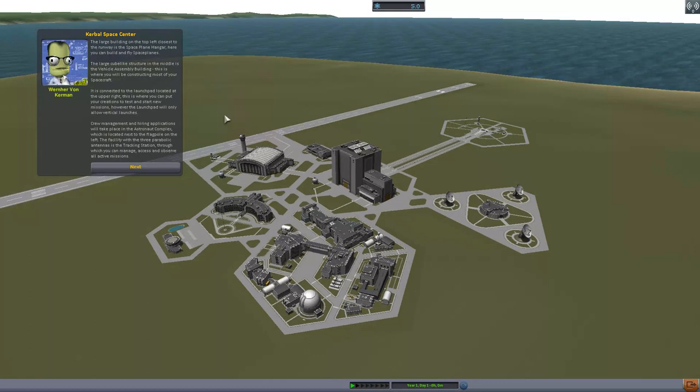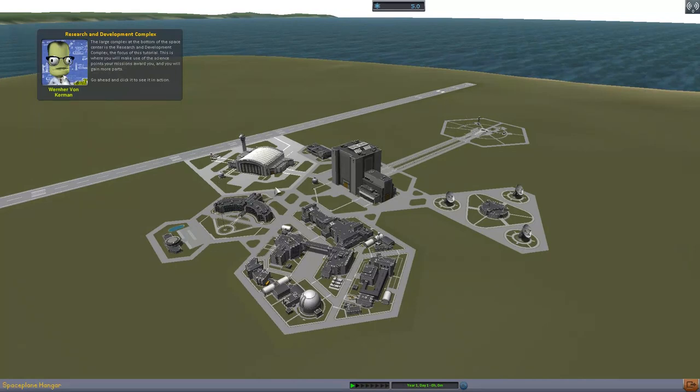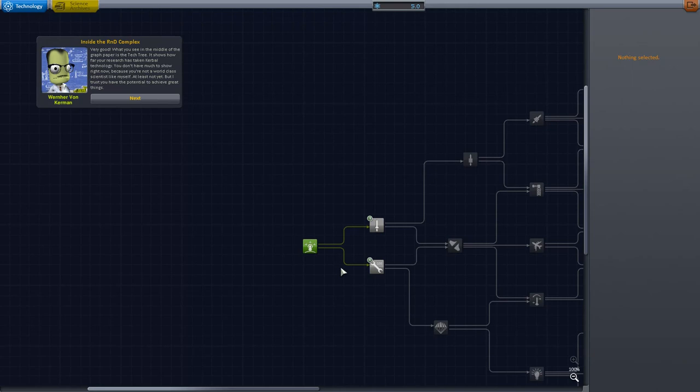Crew management and hiring will take place in the astronaut complex, located next to the flagpole on the left. The facility with the three parabolic antennae is the tracking station, which you can use to manage, access, and observe all active missions. The large complex at the bottom of the space center is the research and development complex — the focus of this tutorial. This is where you'll use science points from missions to gain more parts. Go ahead and click it to see it in action. Wow, that's a huge complex. I'm intimidated.